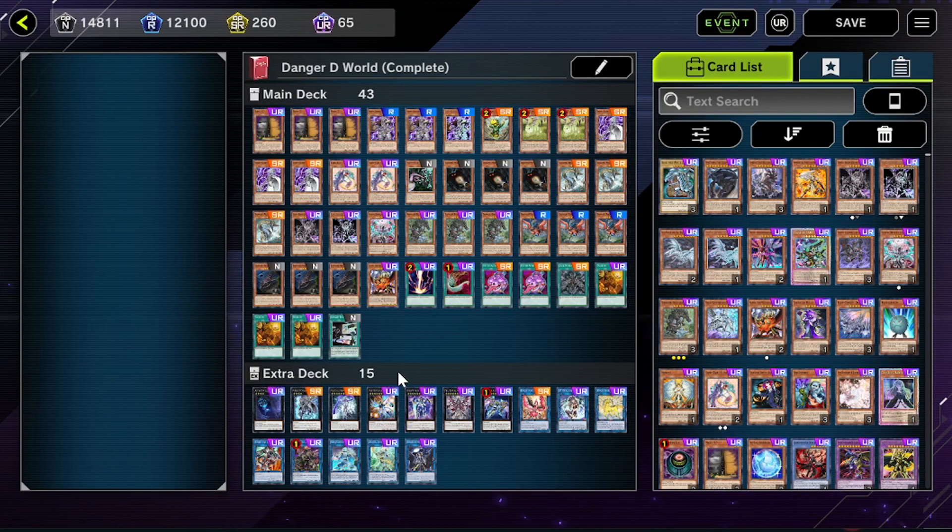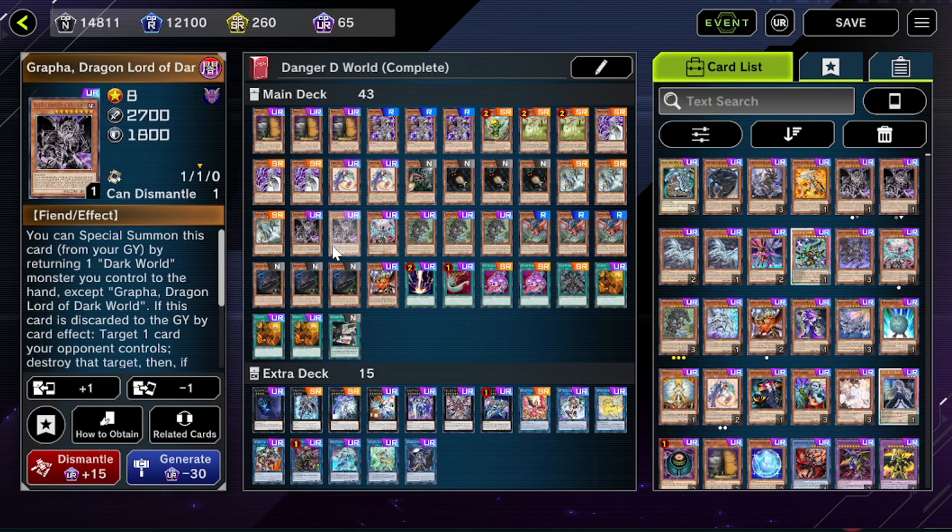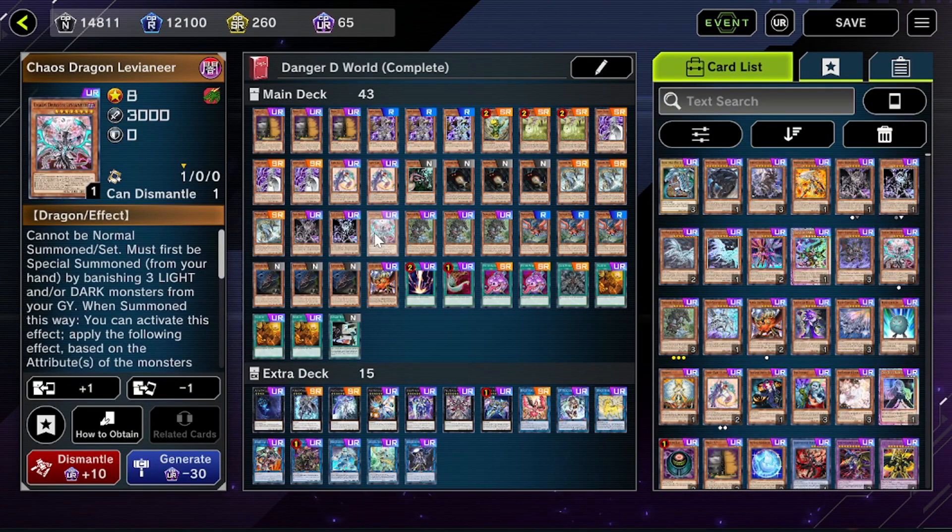The next deck is Danger Dark World. This is another one I'm very excited to play. It almost didn't get hit at all on this ban list — it's almost completely at full power. All of the Dangers are in here because Dangers just so happened to be one of the themes. They literally did not hit Danger Dark World in any meaningful capacity. They didn't hit Grapha, they didn't hit the Chaos Dragons, they didn't hit almost anything, which is really really cool.